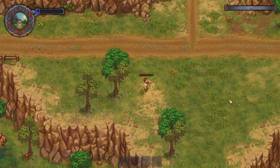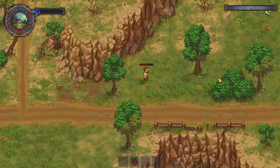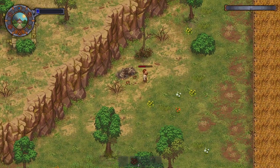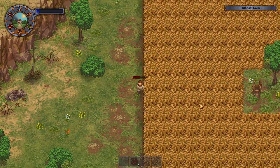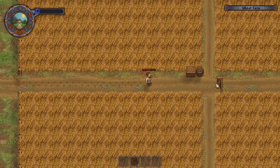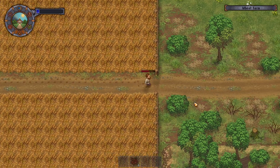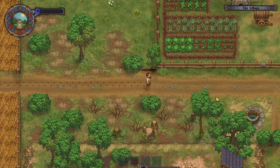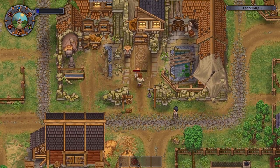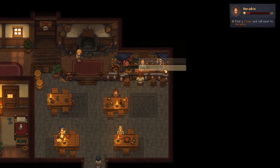Looking around, seeing if we can find some more bushes. Not so much — let's have a look over here. What the hell is that? Can't cross the fence — typical. These barrels are pointless. Hello town! I think this is where we go and trade. Everyone likes a certificate — hello, trade!